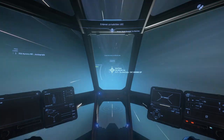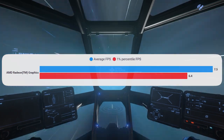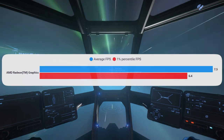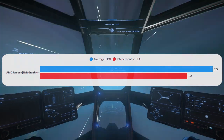Next we've got quantum travel, an even heavier part of the game on the GPU, and we've got 7.5 FPS here. The thing is, with quantum travel you're not doing anything, so it doesn't really change how playable the game is. You just go into quantum travel and wait until it's done, but it is a slideshow.